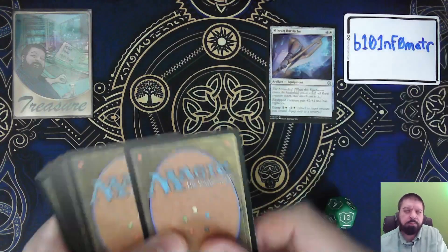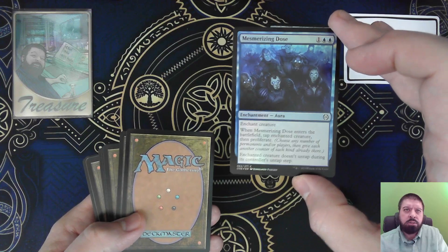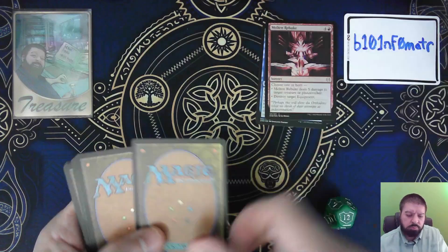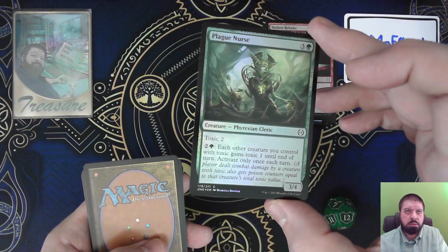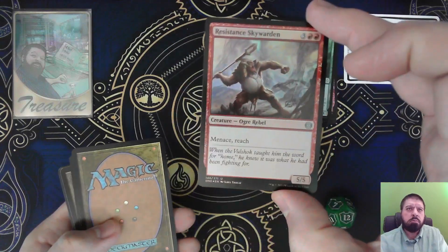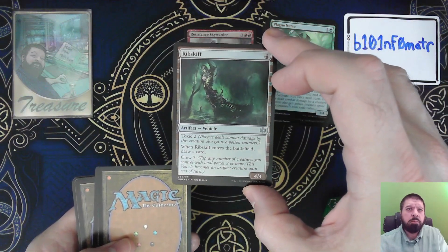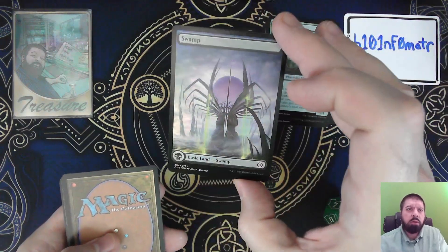Murin Barghish. Flor Marodin. Mesmerizing Dose. Molten Rebuke. Plague Nurse. Resistance Skywarden. Rib Skiff. And a Full Art Foil Swamp.